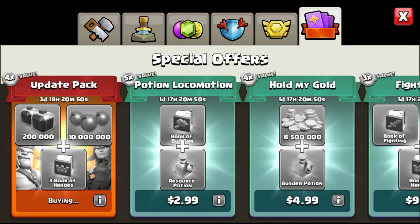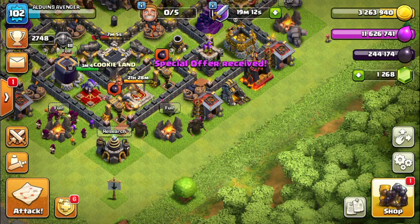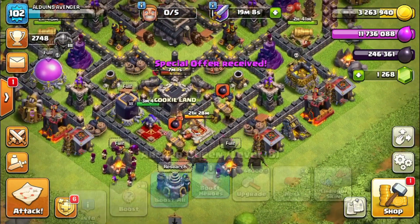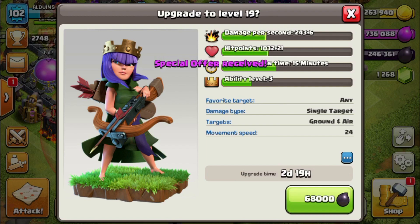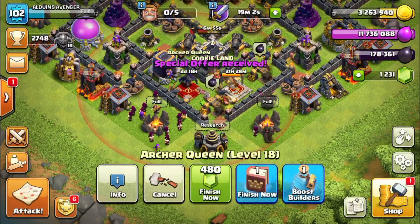Processing payment done. You're all set. That is — there it is. That's what I like to see. Alright, all that dark elixir and elixir flowing in. 11 million elixir. 246,000 dark. Queen, level 18.